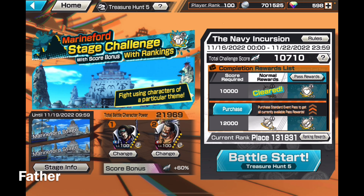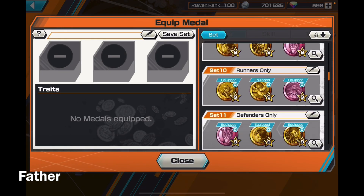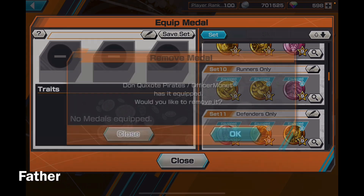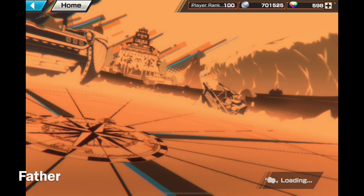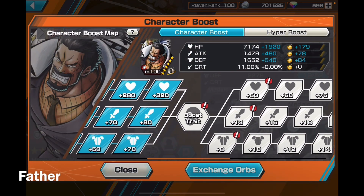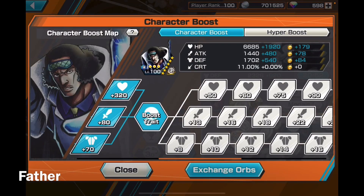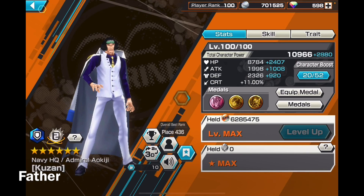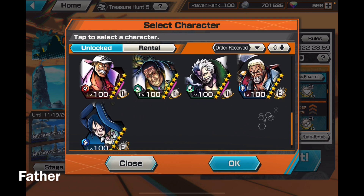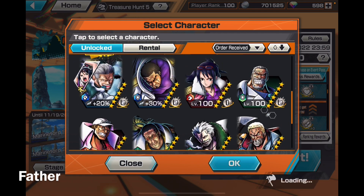Also — wait, am I able to give equipment to the characters? I totally did not realize, or I forgot. Let me give him equipment. I could give him the second boost trait. Since I haven't used Garp much, I definitely want to switch — I think I want to use Kizaru because he is very cool.